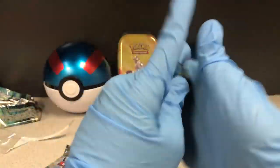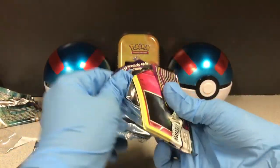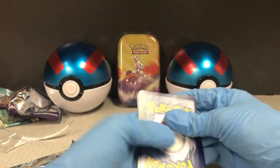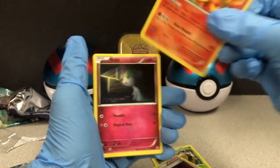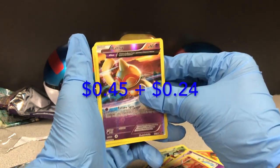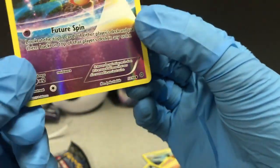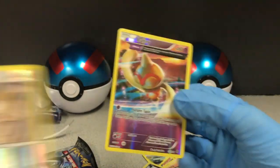Okay we got the X and Y Ancient Origins. One, two, three to the front. Vespiquen, random Ginger dude, Flareon — pretty cute. Ralts, Magikarp, Golett, Larvesta, Malamar, Baltoy, and Meowth. This one's pretty good — number 32 out of 98, from 2015. This is a nice card.